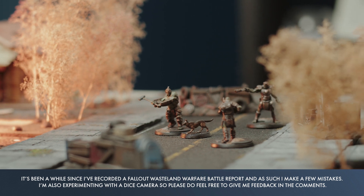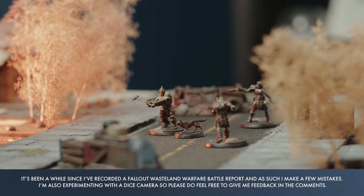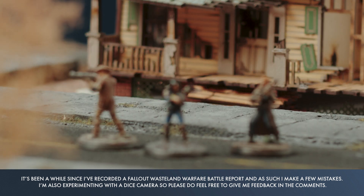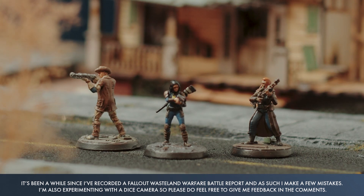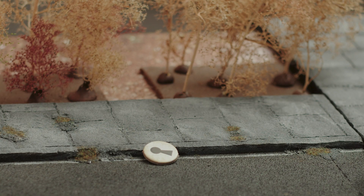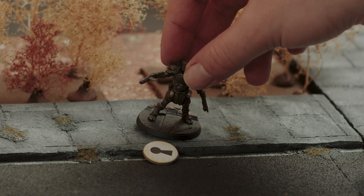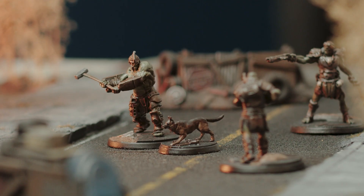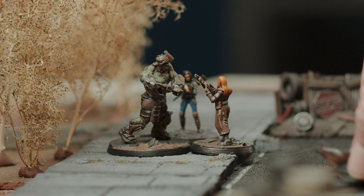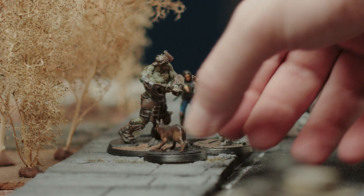The Sole Survivor, armed with a 10mm pistol and accompanied by two settlers with hunting rifles, will take on two Super Mutants with boards and bolt action pipe rifles, led by a Brute with a sledgehammer. To win, the Super Mutants simply have to survive and clear all four traps on the board, whereas the settlers must wipe out the mutants and, if possible, liberate Dogmeat from his trap, adding him to their force.